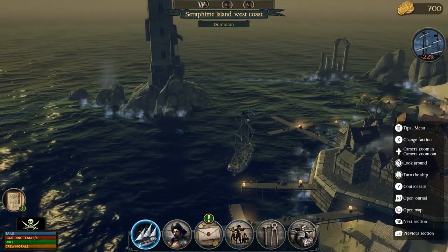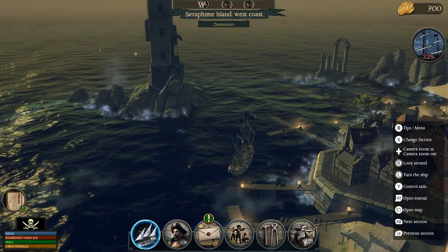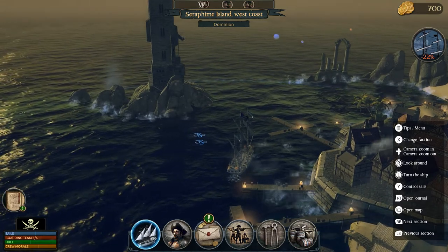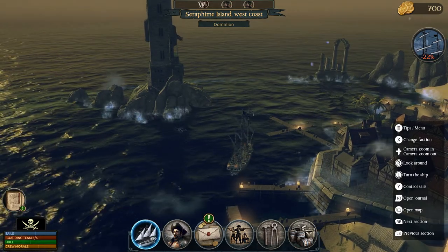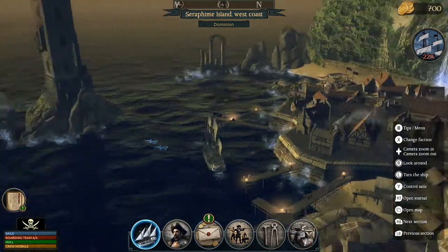Hey guys, Fire here from In-Depth Gaming bringing you another game review. This time we're checking out Under the Jolly Roger. This game was developed by Lion's Shade and published by Hero Craft, releasing on March 3rd, 2021 for a price of $17.99. The game is on sale at the time this review goes live, so if you want to save a couple extra bucks you can.